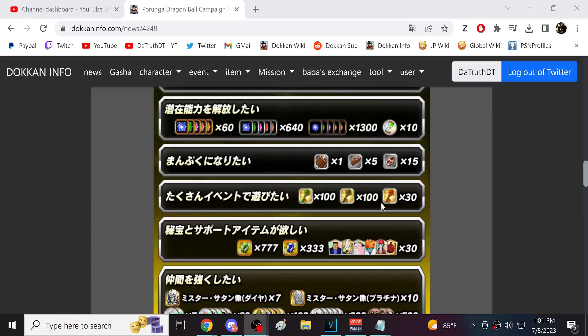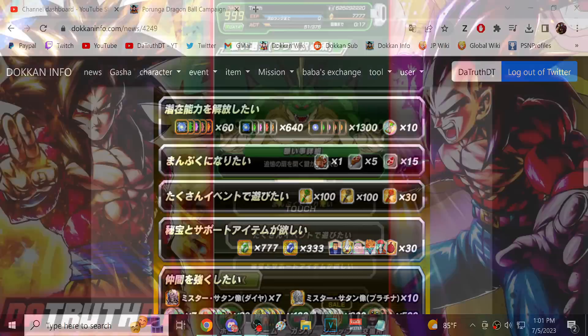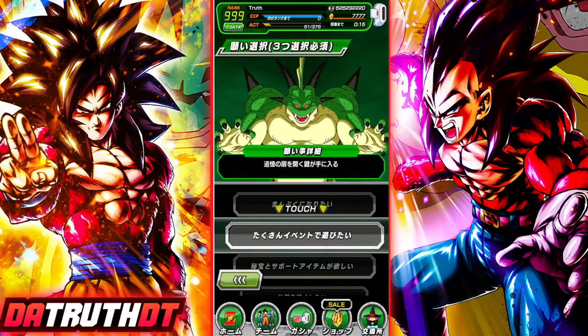You know what they could do with one of these wishes? Let you get a guaranteed link level stage run key — that would be an amazing Porunga wish. I would be so excited for the Porunga Dragon Balls if you could get five guaranteed link level stage keys. Make those five keys a Porunga wish and it would be so fire!